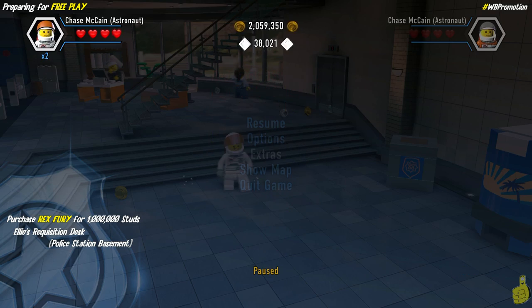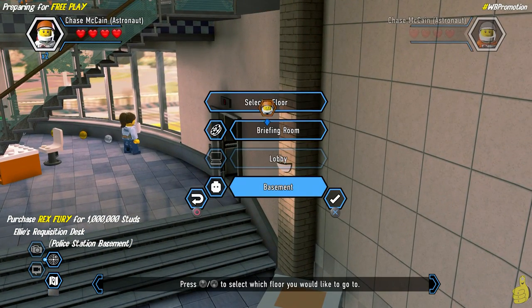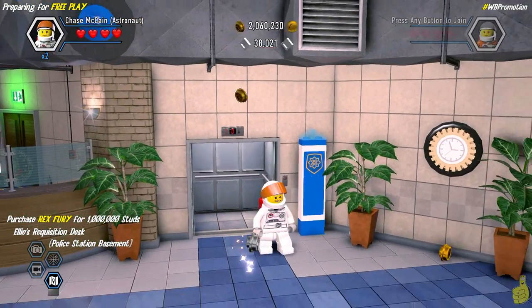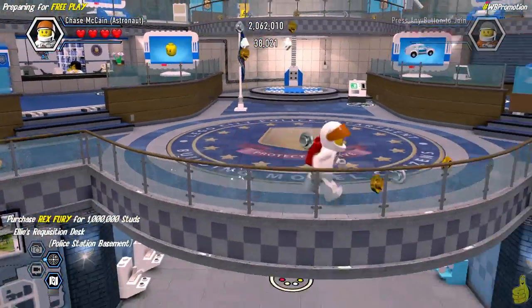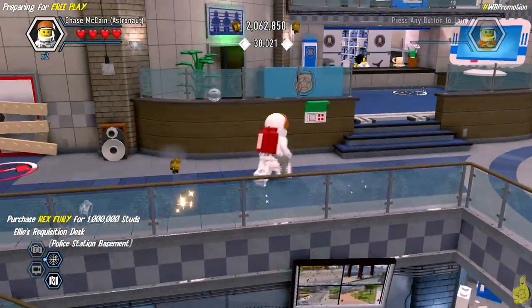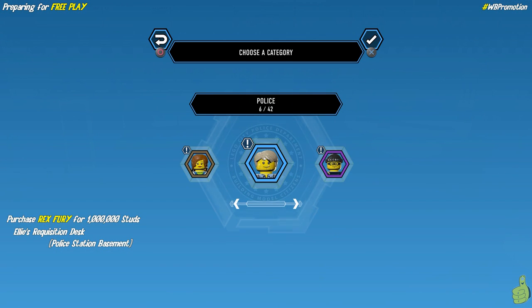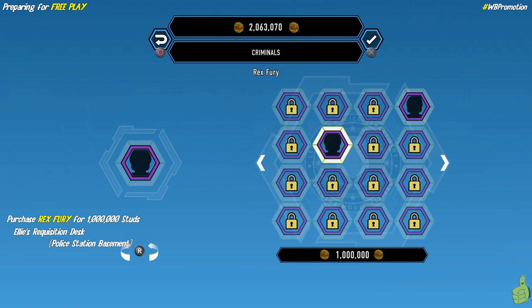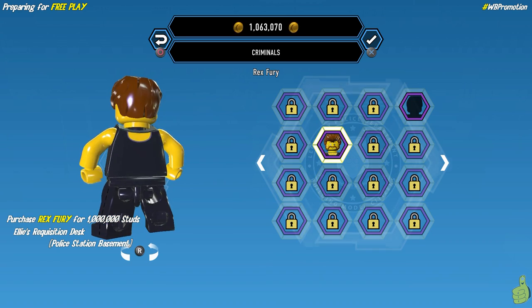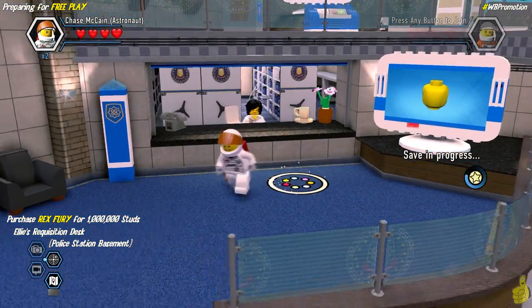We're getting 2x for all studs and we'll need it — we have two million right now but we're going to spend a million, because Rex Fury costs a cold million. We're going to approach the elevator doors on the far right side of the police station, go down to the basement where Ellie's requisition desk is, and that lets us pick and purchase the character tokens we've found. We choose criminals and scroll through to find Rex Fury. If you haven't unlocked the character token you'll need to go back to Special Assignment 15 and plummet to your doom. Once you have a million studs, purchase him.